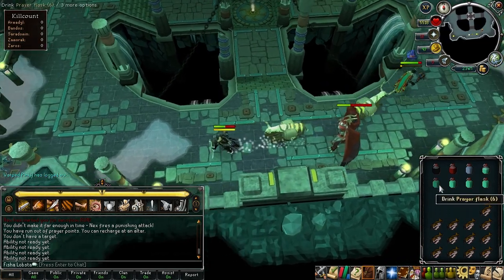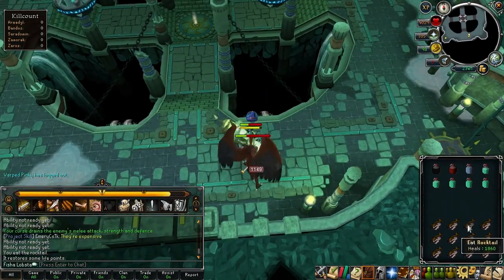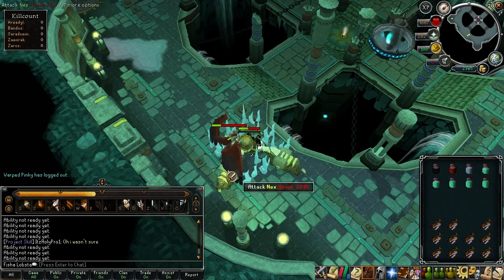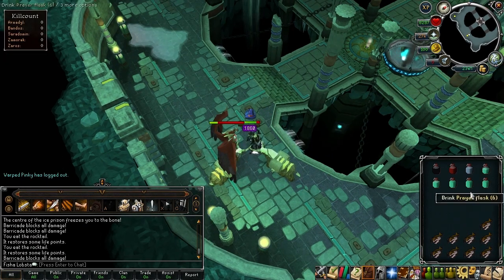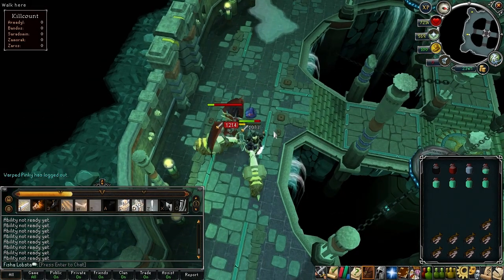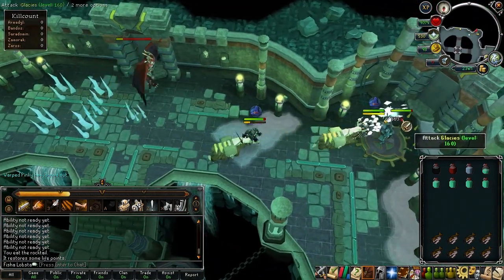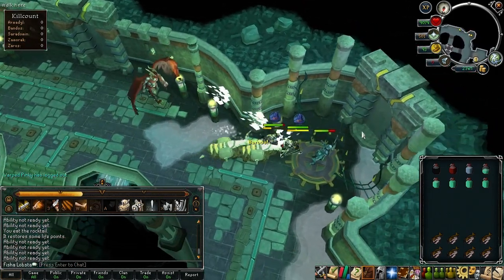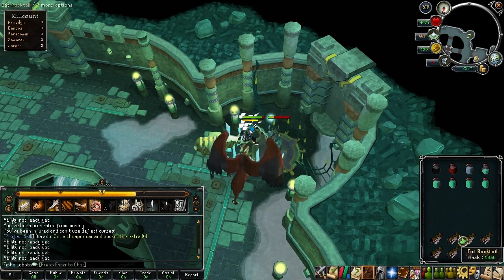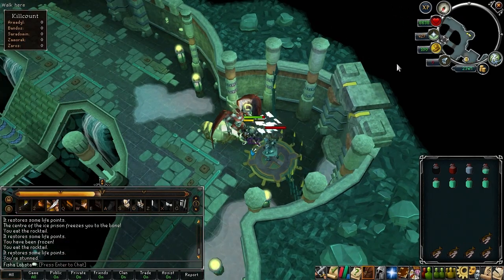It's containing, so you kind of want to just run away. That's why I have my adrenaline pot — barricade. Now you want to kill it like normal as a tank. It's containing again — just called it. Getting an attack minion now. Son of a bitch, it's going to probably ice prison me. And when you're in this prison, your teammate wants to try and get the corners — the corners are what will easily free you.